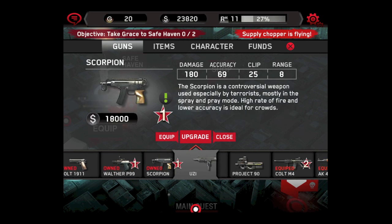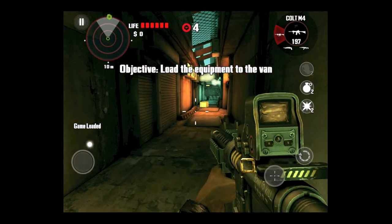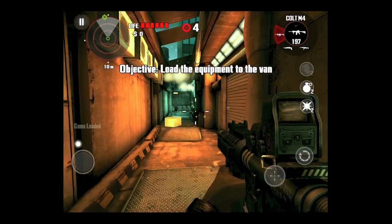Speaking of weapons, we're into guns here. You can see the different guns — some I've purchased, some I haven't. There are also items, and this is the loadout phase before you go into any objective or mission.